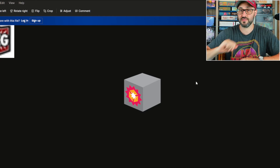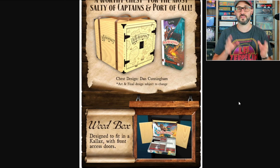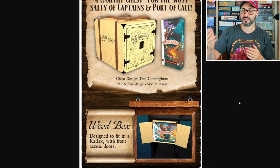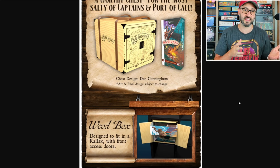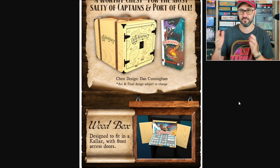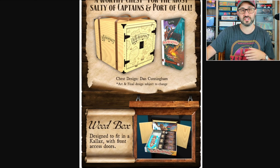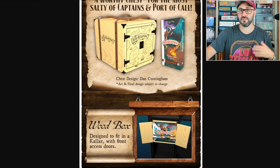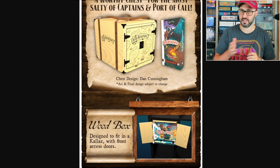In addition to this new expansion, this campaign is also going to be introducing a new big box solution that's designed to fit into a Kallax, and it has front-facing doors that open outward so you don't even have to take it out of the Kallax to get to all the different components. All the components have a spot in each of the different drawers, and it will allow you to keep that cube tower built and not have to rebuild it every time you play the game.